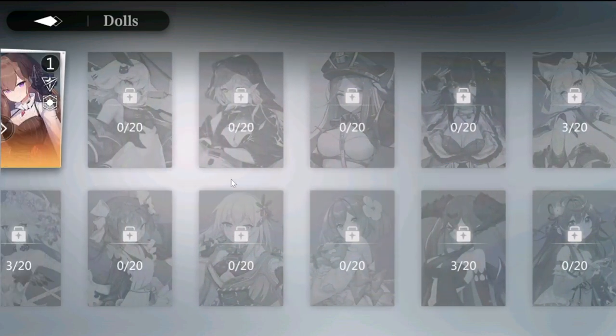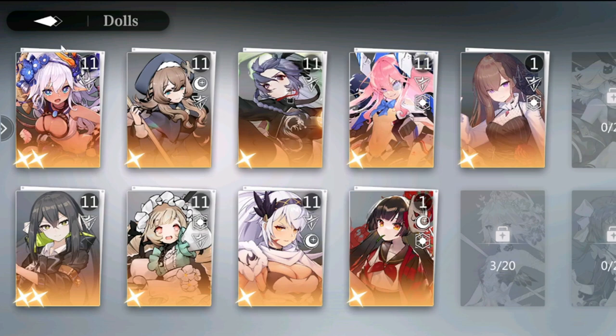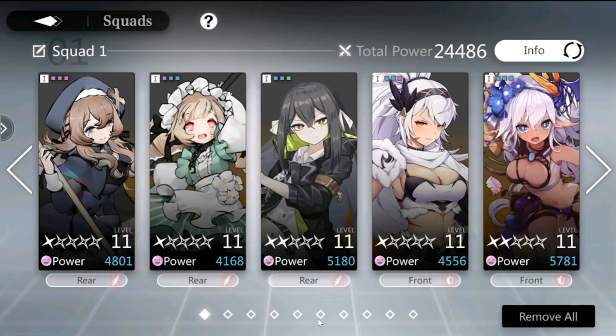There are only a few characters in the game right now. Let's go to the squad to see my current lineup. You'll notice there is a positioning system — you can place a character in the front or the rear. I'll show my reaction to whether that's relevant during battle later.